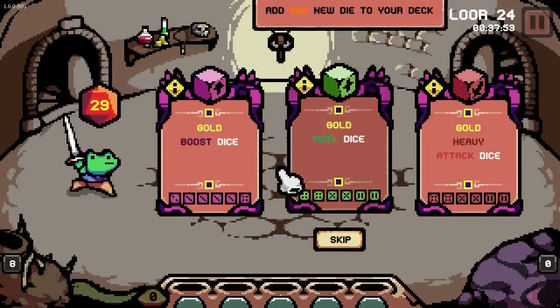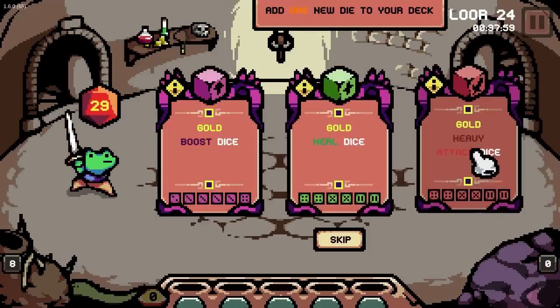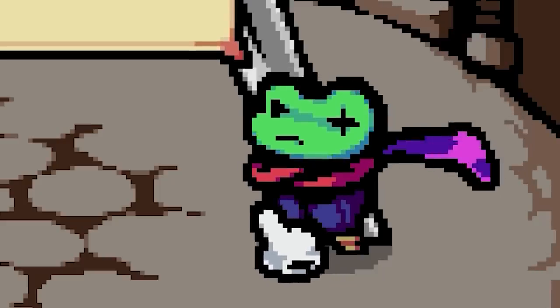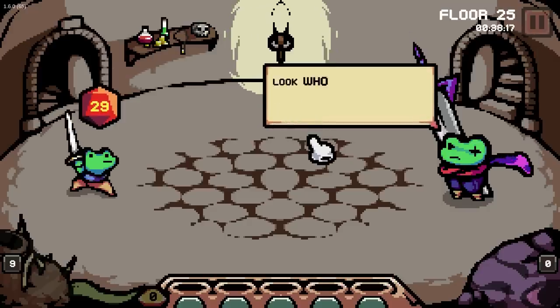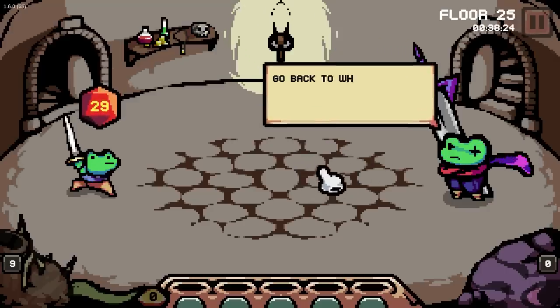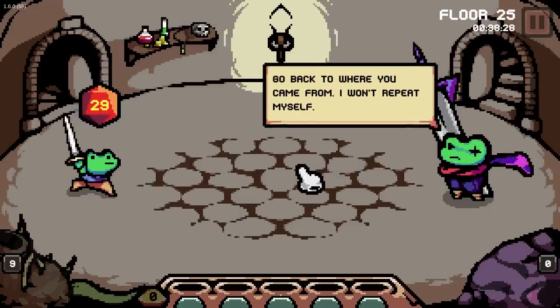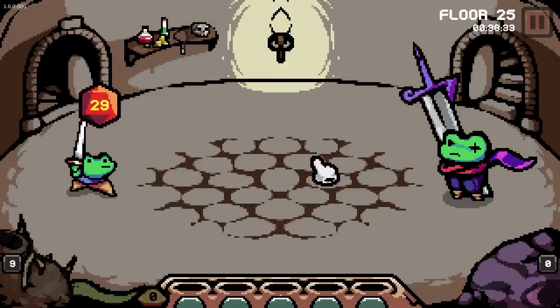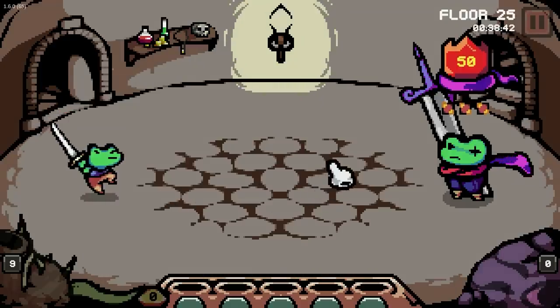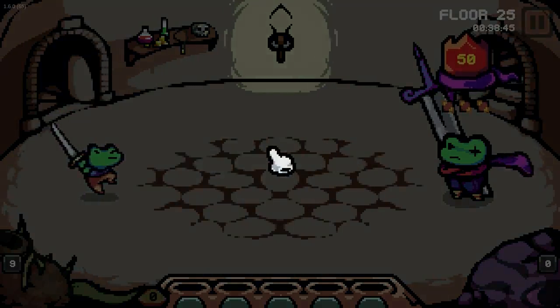Do you want a new dice? I feel like I've got a fairly nice little thing. Gold heal dice — don't super need that. Another heavy attack dice could be kind of good. I'm going to take it, might not be the right idea. Whoa. It's me, but like an evil veteran me. Well, look who we have here. You're far too weak to stand in front of me. Go back to where you came from. I won't repeat myself. Fall. Okay. 50 damage. Oh geez. Do I need to get more health? Well, it doesn't matter if I took that extra heavy attack dice or not.